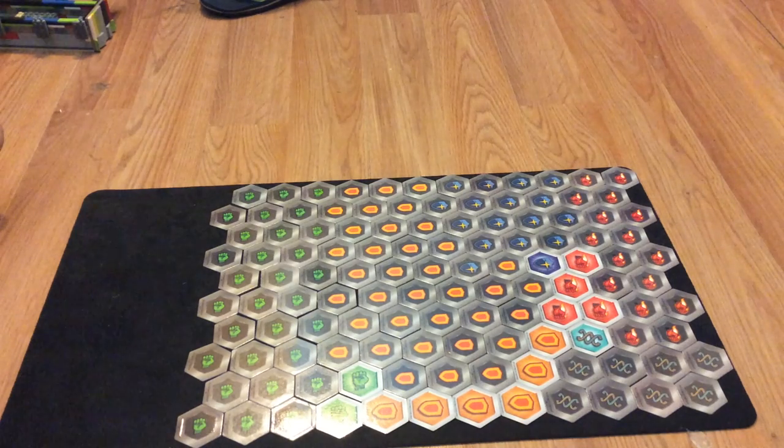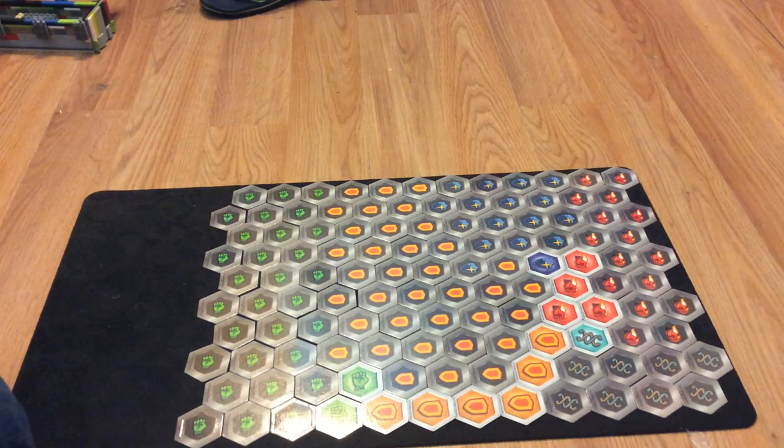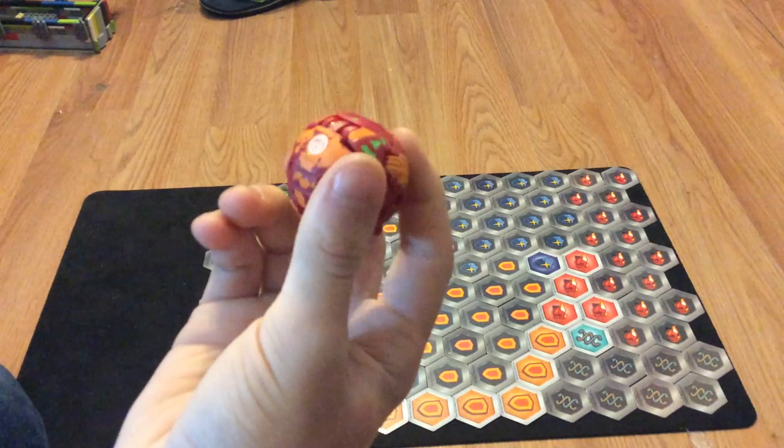Let's roll another Armored Alliance Bakugan. I dropped it and opened it. I will be rolling Pyrus Giletor Ultra from Armored Alliance once I get it reclosed. Pyrus Giletor Ultra — the paint has been fading.